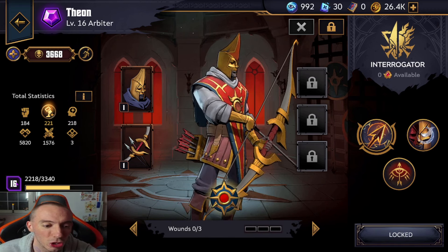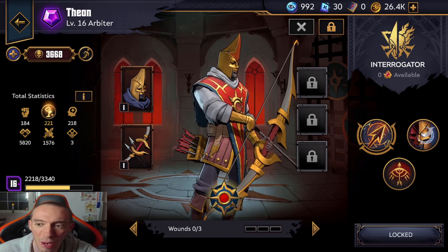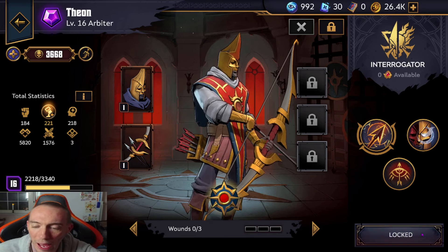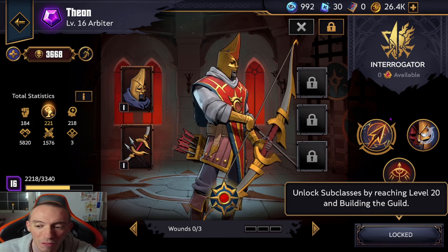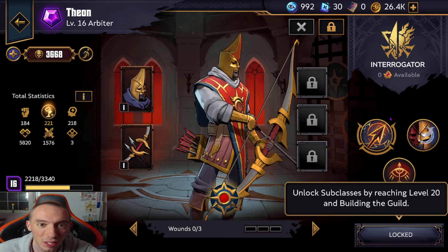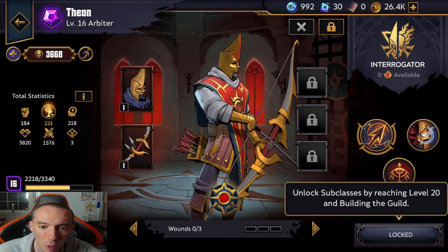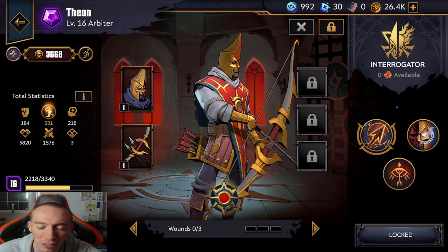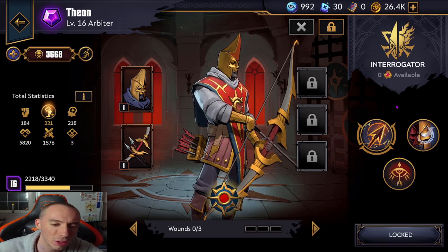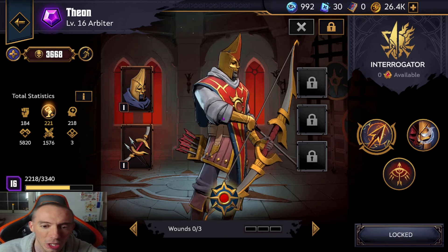I definitely highly recommend you invest in him, especially to get him to level 20 as fast as possible. Once you do that, you're going to unlock what I would say is one of the real fun parts of this game — the sub-classes. Right here in the bottom right you can see the sub-classes are locked, but once we reach level 20 with this character we can choose a sub-class, which opens up a whole other level of gameplay.